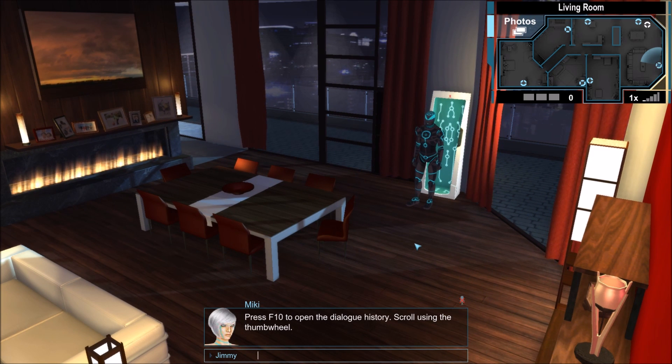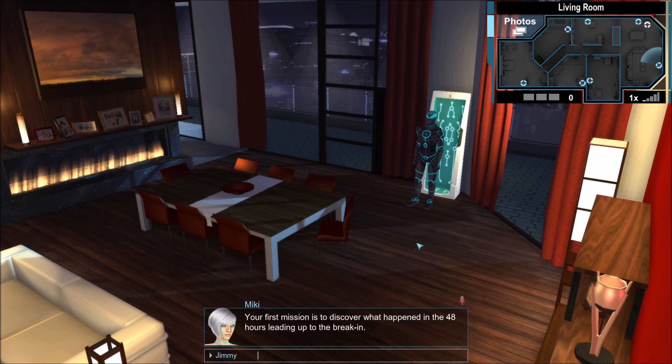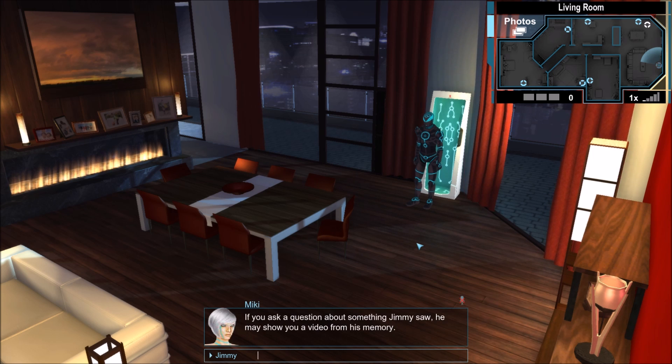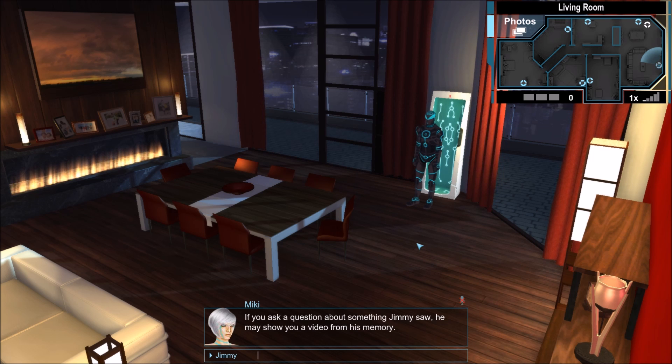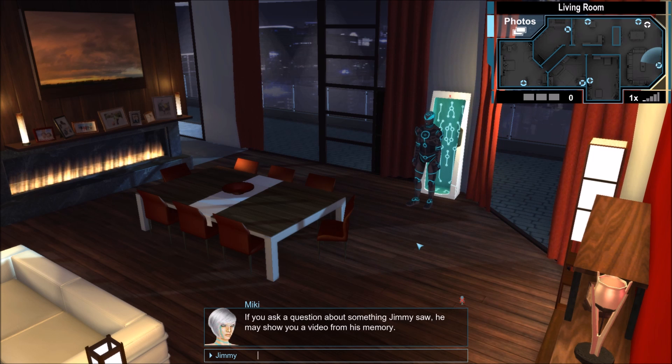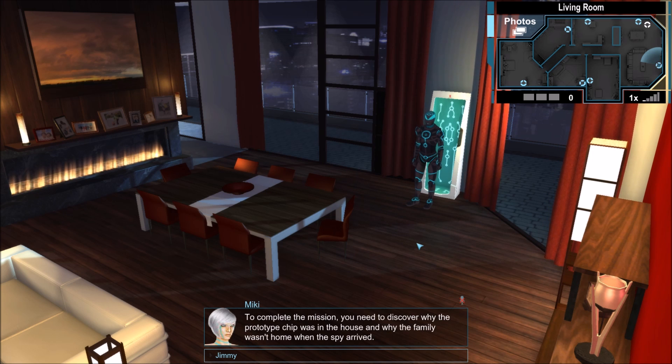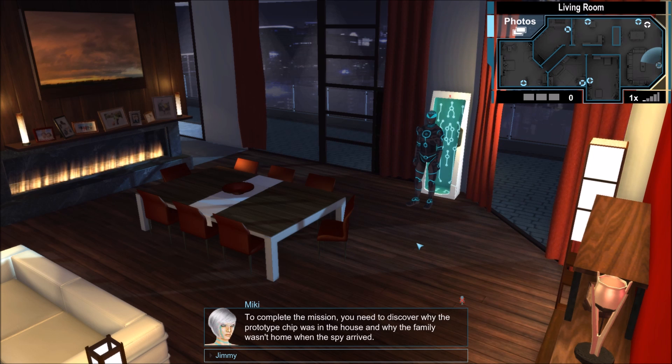Your first mission is to discover what happened in the 48 hours leading up to the break-in. If you ask a question about something Jimmy saw, he may show you a video from his memory. There are also videos he can show you, and you need all 14 — find out why the chip was in the house and why the family wasn't home when the spy arrived.